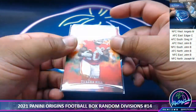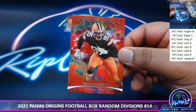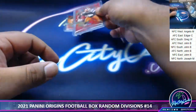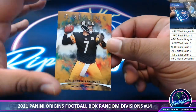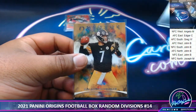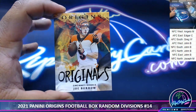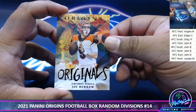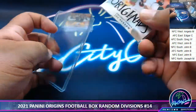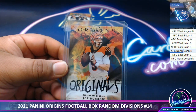We got a Tyreek Hill to 175, Chiefs. Miles Garrett, Browns. Got a Roethlisberger, Steelers. It does look like a case hit. The case hit is here and it goes to Mr. Barrow. Very nice. That is a hit. The Bengals are AFC North, AFC North is TCU. Very nice.